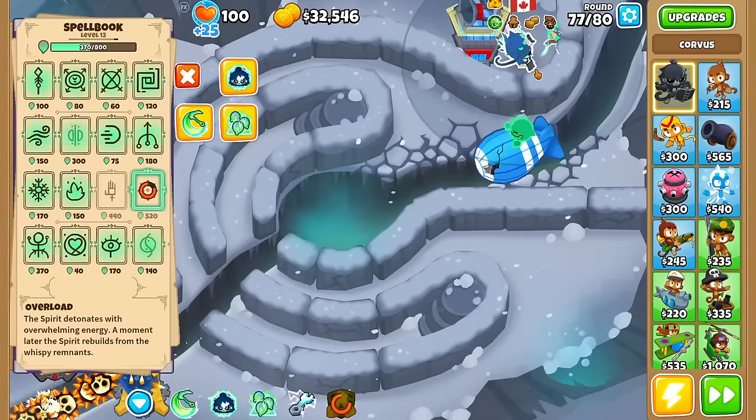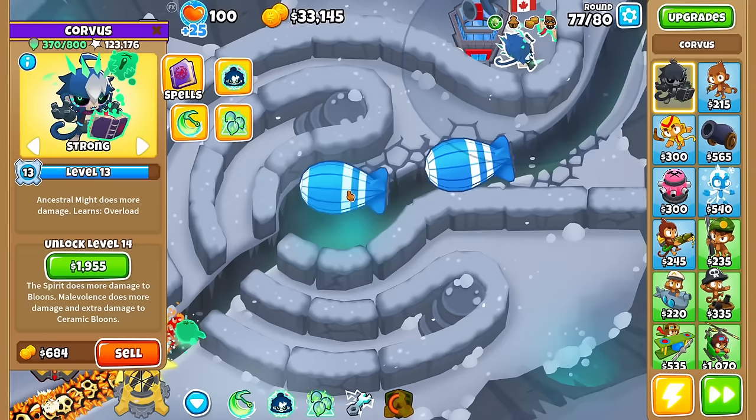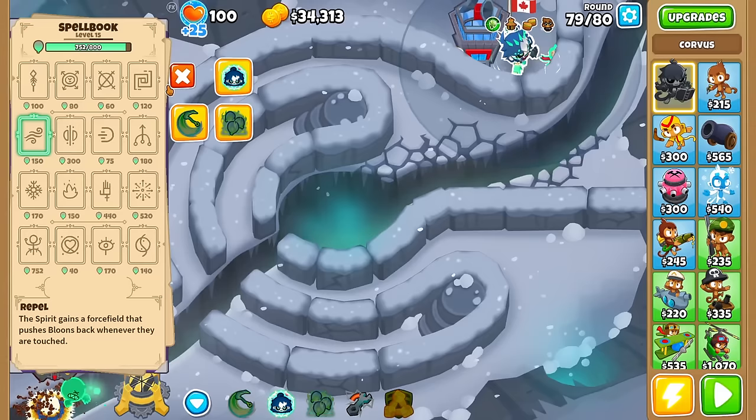I'm a little concerned about Corvus's power scaling with buffs. Usually heroes get good when they're able to be buffed by things like the Alchemist — but it seems like that doesn't apply here. I'm always looking for more, so I guess we need to see the true power of the Overload ability.